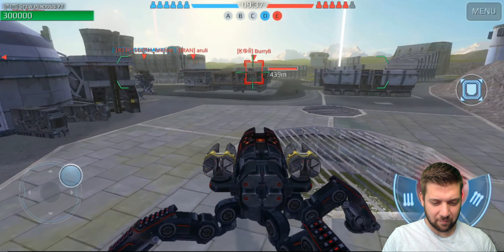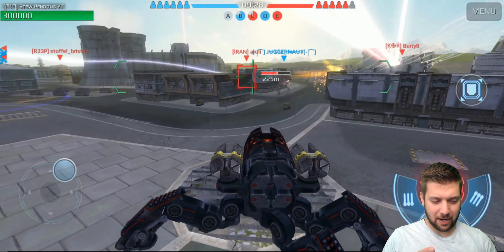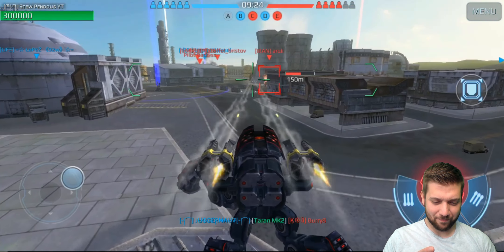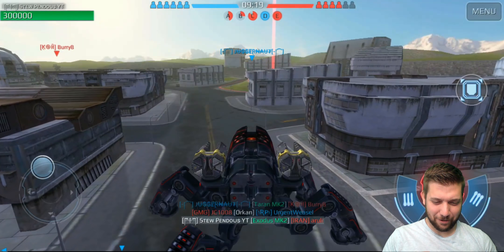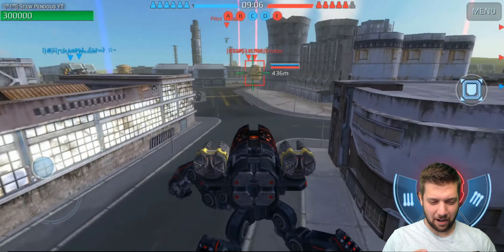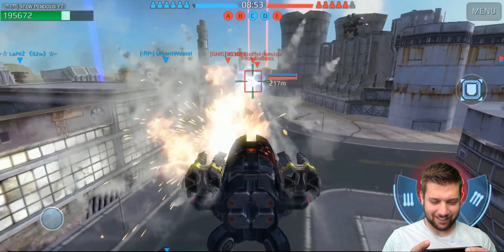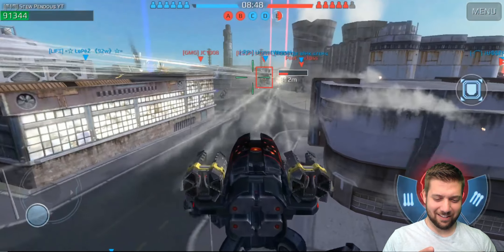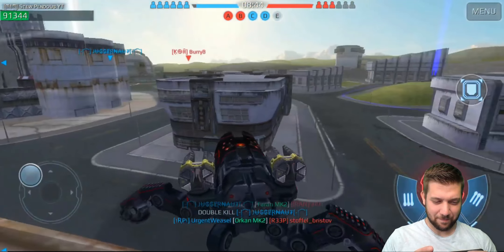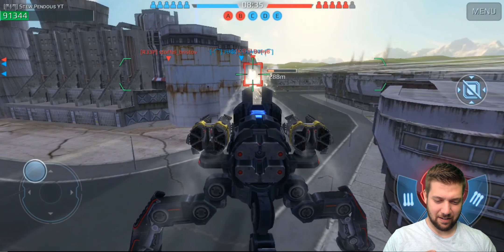We got something moving in fast here - it's probably a Kamiho, if I was a betting man. Yep, looks like a Kamiho with Scourges. So that's good for us too because he can't do anything to us once we have our shield up. Here we go - this guy doesn't even know what's about to hit him. Goodbye, sir. I'm going to come over here and hang out with Juggernaut. Looks like he's moving like a pink flamingo, so he's probably running shock trains on there.